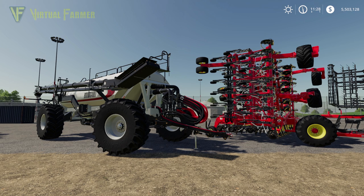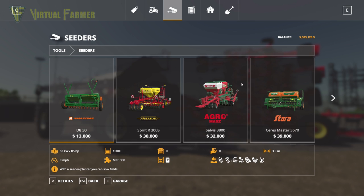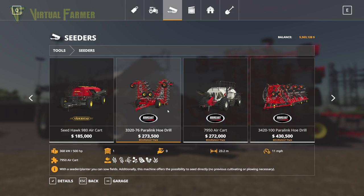Next we're getting into the big seeders. This is the Borgholt 3320-76 Paralink hoe drill, which pairs with the 7950 air cart. We'll find it under seeders. It has a $273,500 base price, requires 500 horsepower, and has a 23.2-metre working width. I remind you, this is the smaller of the two big air-cart drills — it's only two metres less than the biggest seeder in game, the Seedhawk XL. That drill is just absolutely massive.